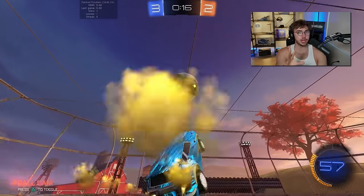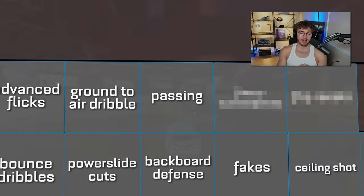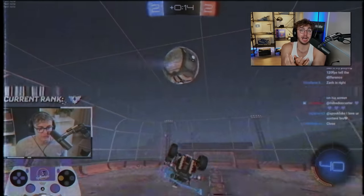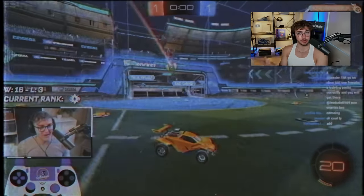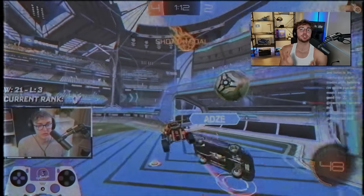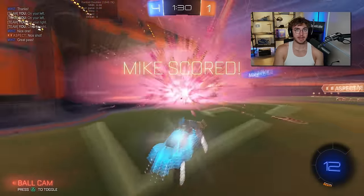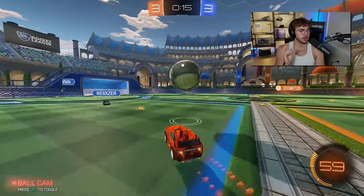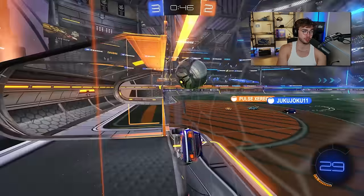Ground-to-air dribbles are a must-learn in grand champ. I wish I would have learned these sooner — earlier in grand champ one, as opposed to being hard stuck grand champ two for a year. Another mechanic: passing. I'm putting it in grand champ because in my road to GC series, I didn't pass at all. Passing makes more sense at higher ranks when mechanics are more consistent, but from a risk-reward standpoint when solo queuing, I don't think it's worth deliberately passing in lower grand champ, as long as teammates are as inconsistent as champ twos are.